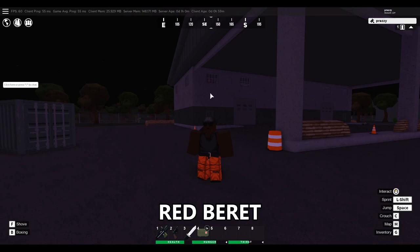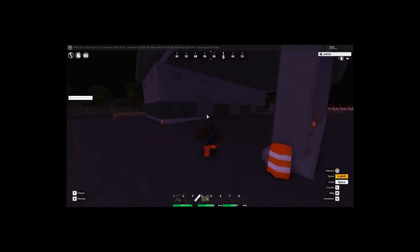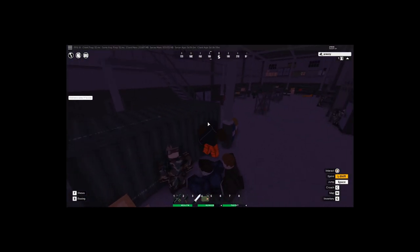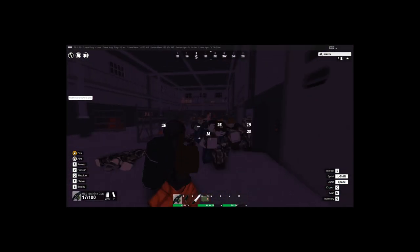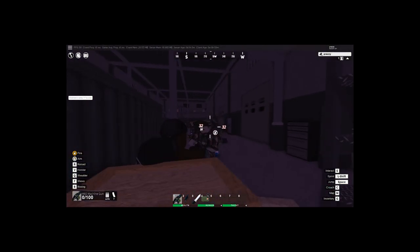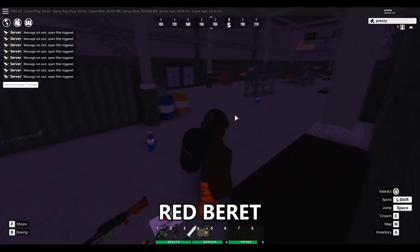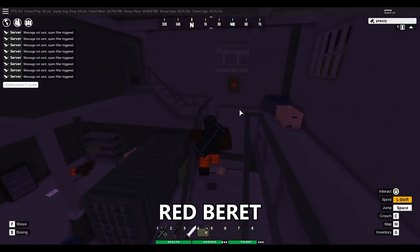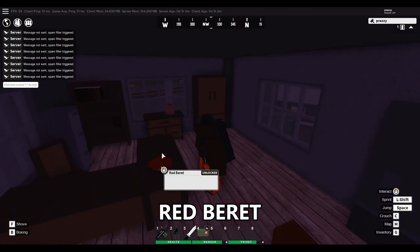So the next hat is going to be the red beret, and the red beret is going to spawn inside of this warehouse at the military airfield. We're going to come inside the warehouse and go up these stairs and go inside this office room. It's going to be right here on top of this table.